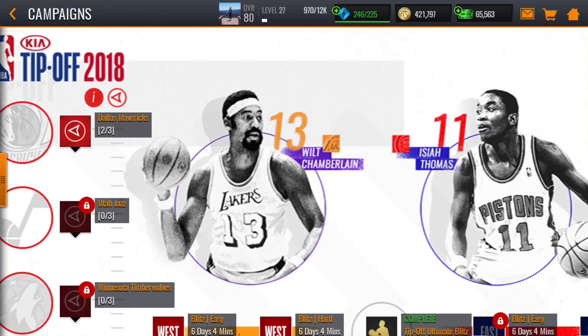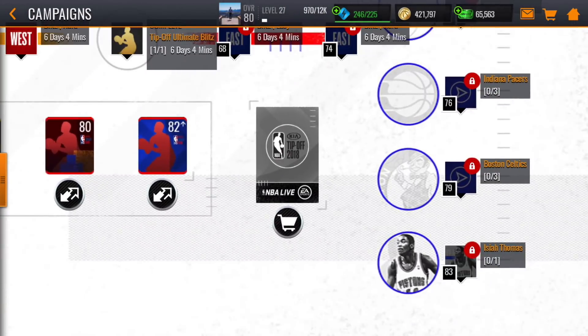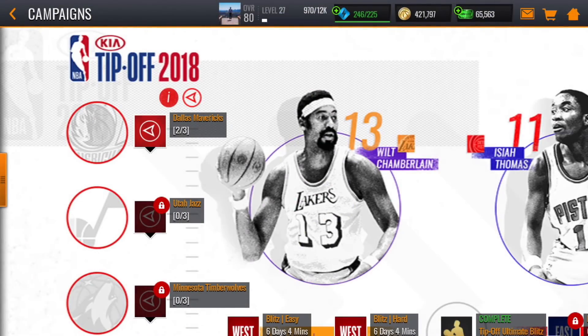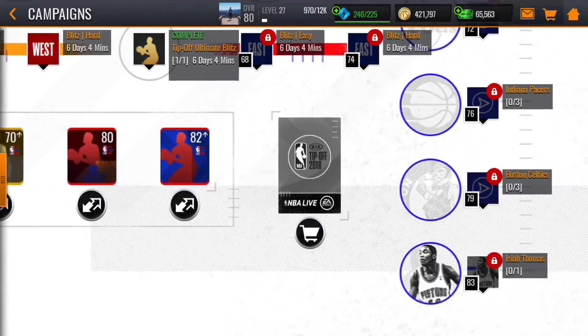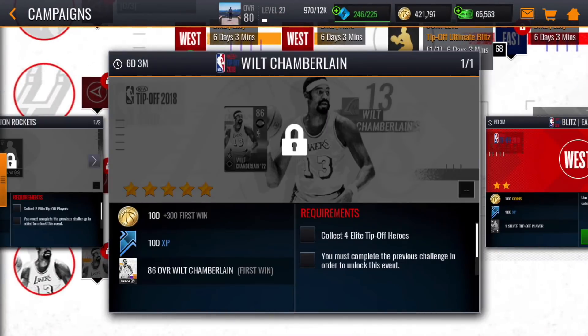Hopefully it's not too complicated and then I'll be back to my regular schedule. You can see here we've got Wilt and we've got Isaiah. The campaign info reads: play the tip-off campaign with your all-new tip-off lineup, upgrade your tip-off lineup with players from live event sets and the store, collect tip-off players and upgrade your lineup to compete for masters Wilt Chamberlain and Isaiah Thomas. These masters are unlocked by playing the final challenge in each section — Wilt challenges on the left, Isaiah challenges on the right.